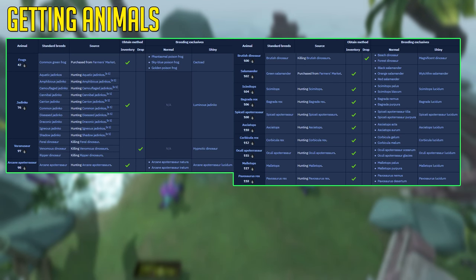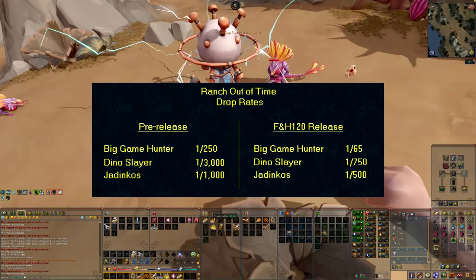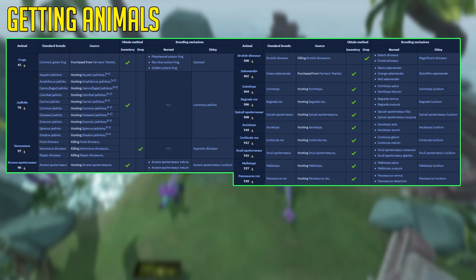So how do you get your animals or dinosaurs for your Ranch Out of Time? You can obtain them through various methods. You can buy them for beans depending on which tier they are — frogs for example can be bought off the Farmers Market, but dinosaurs cannot. You have to obtain them as a drop from the creature itself during Slayer or off task, or get them from Big Game Hunter. The drop rates are now on screen, confirmed by a Jmod on Twitter. A lot of wiki pages I've come across are not complete, and I've actually tried to edit a few myself to add things here and there to make it more clear.